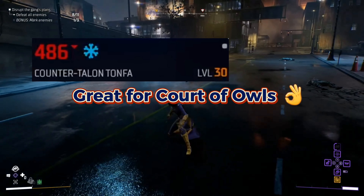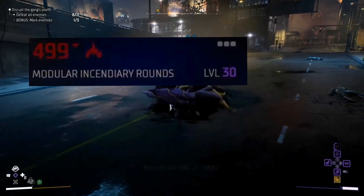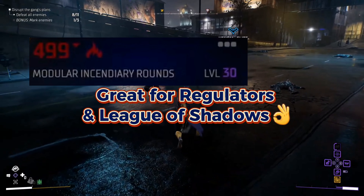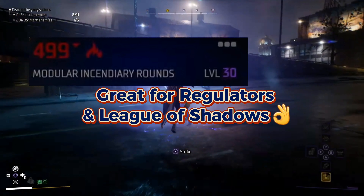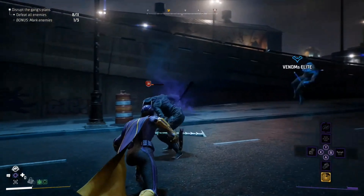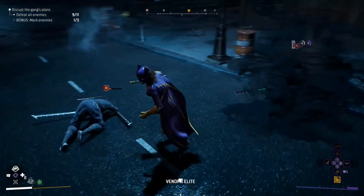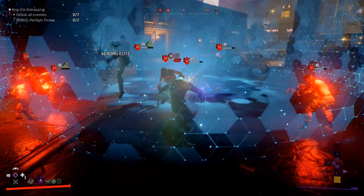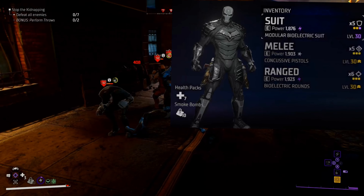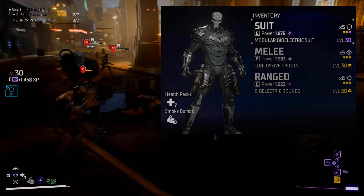Some good weaknesses to keep in mind when equipping your gear and weapons: the concussive element is most effective against regulators and also Harley Quinn; bioelectric is great against mob enemies; cryogenic is strong against Court of Owls enemies like those feral talons and gladiators. You'll want the incendiary fire effect for Mr. Freeze and the regulators, as well as for Clayface and those annoying League of Shadows ninjas, and toxic is a good bet to use against the freaks.